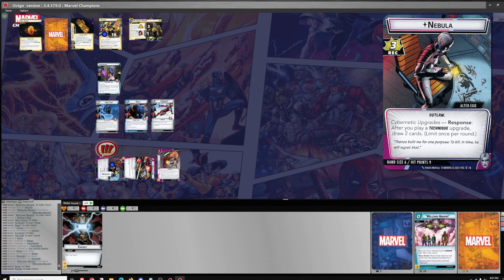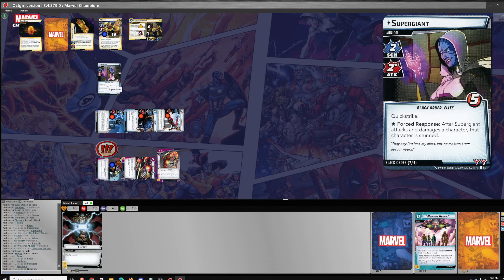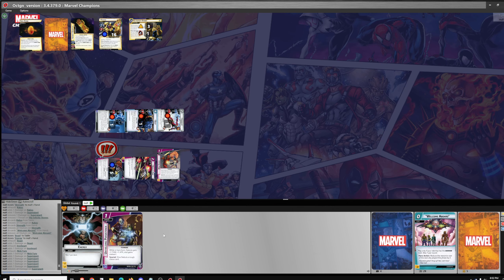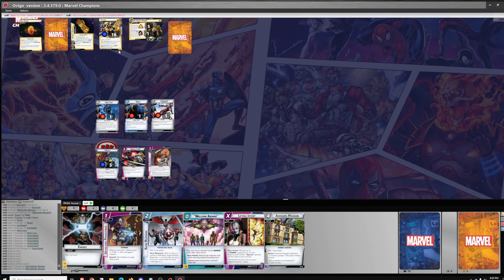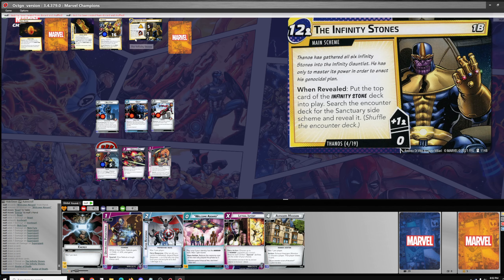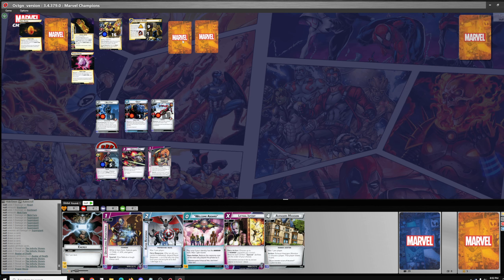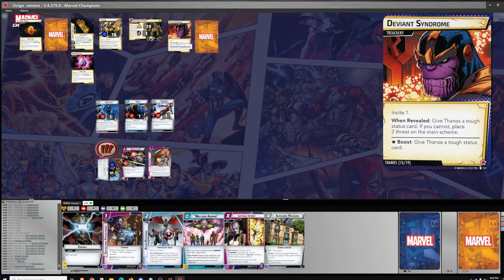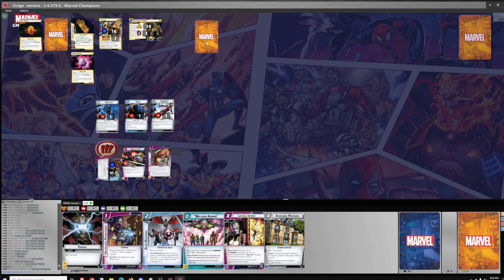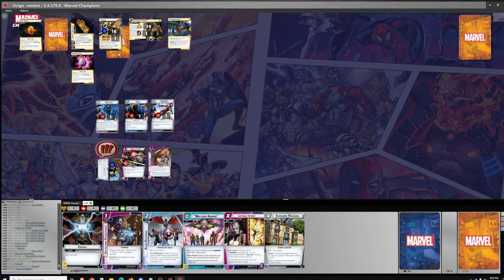We'll go one, two, three, four, five and take out Supergiant. Then draw five. Two Threat and Thanos will Scheme for three, four. Infinity Stone into play. Counter card. Exhaust. Deviant Syndrome. And Surge — I am inevitable, give Thanos a boost card. Nick Fury leaves. He'll play an upgrade, draw two.